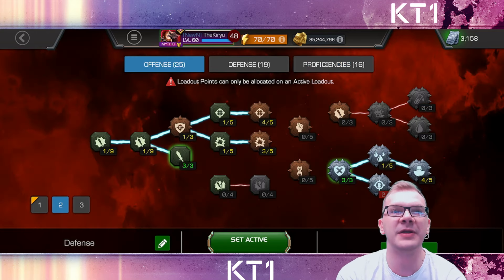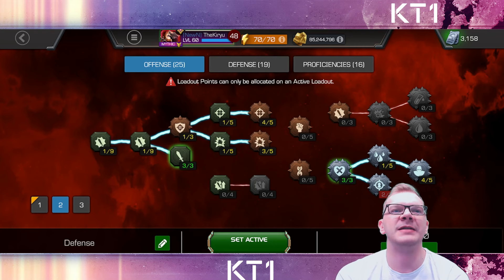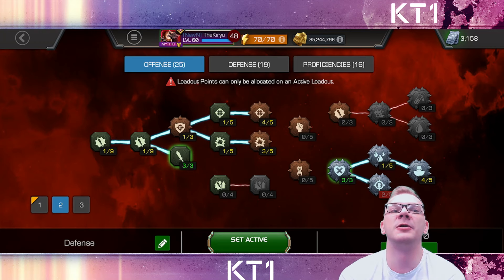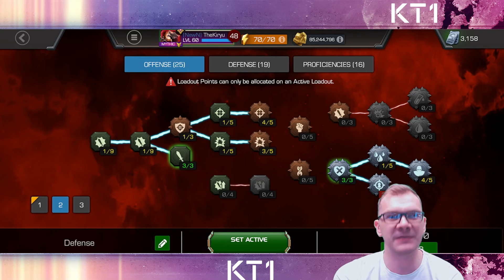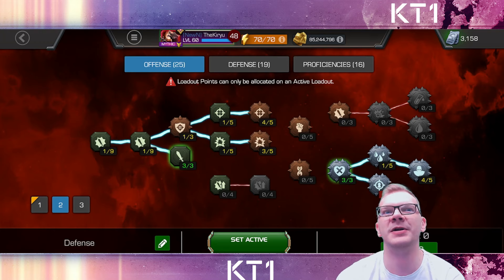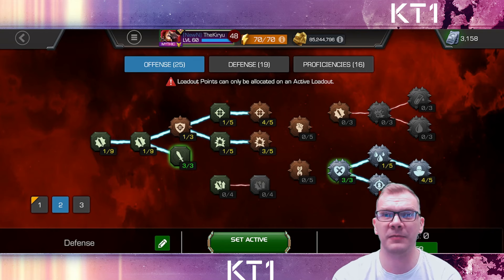Moving on, we're going to take a look at my defensive setup. Here you can see that I am maxing out Courage. The reason for that is because this setup is going to be set as my Alliance War defense setup, and the reason you can max out Courage is because every fight in Alliance War has your defenders going down in health, so they're actually going to benefit from Courage.